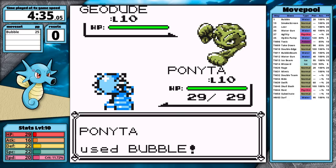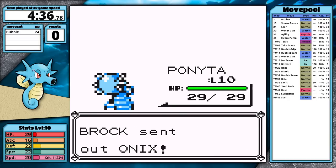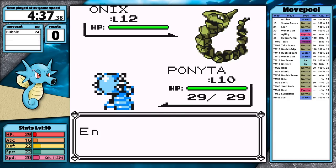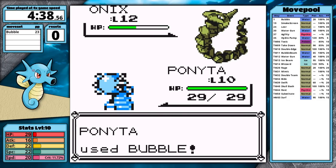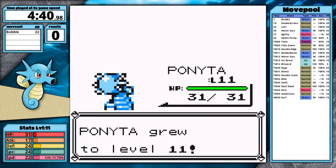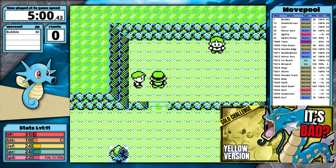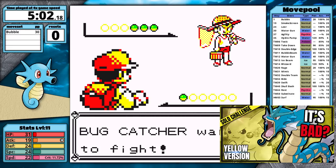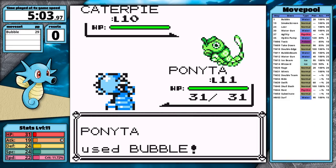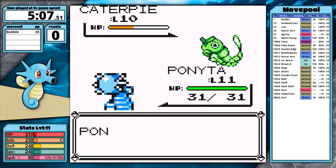Against Brock, Geodude goes down in one hit. For Onix, it outspeeds and uses Bide. I use Bubble — it doesn't get the one hit, but does enough damage that I'm ensured the KO next turn, preventing Bide from unleashing stored damage. After the slog Gyarados had beating Brock, it's really refreshing to beat him this easily. Special damage is quite strong in the early game, and Horsea has had no issues so far — but Bubble is going to quickly become a liability.